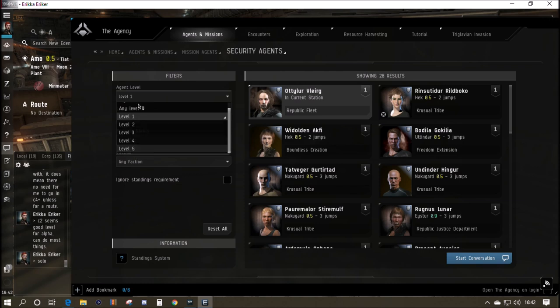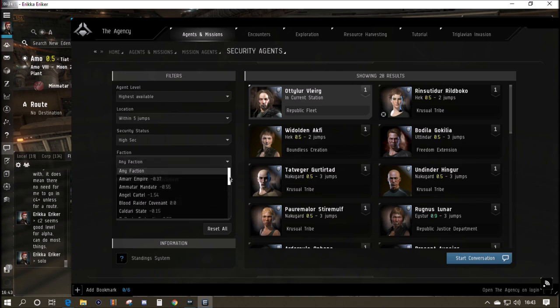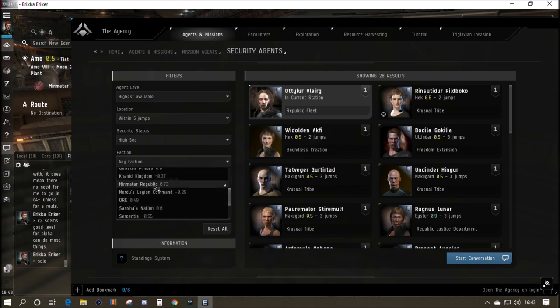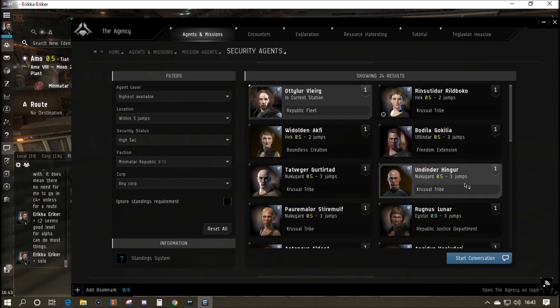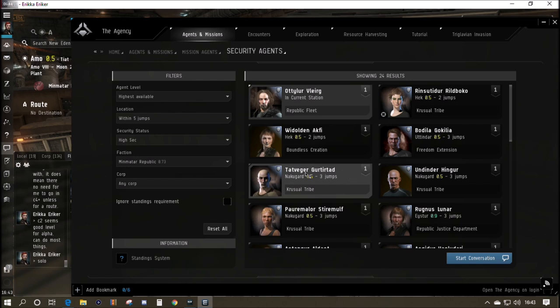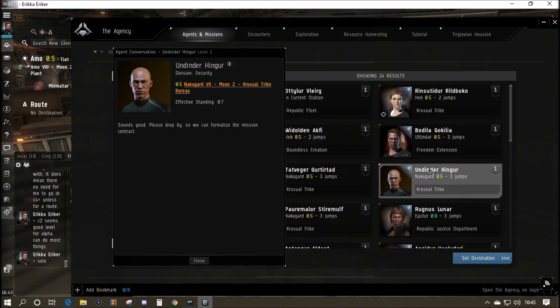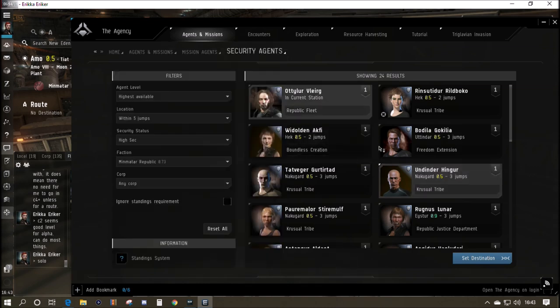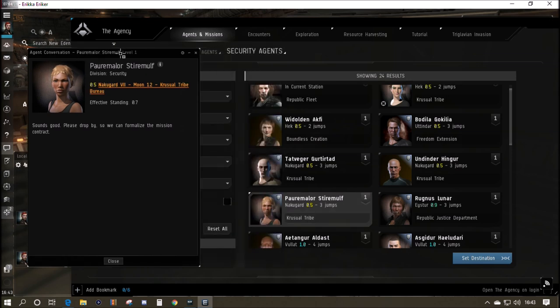Agents go up to level five — I do have a look at level five missions if you like this kind of video. We want them local and in high sec for now, though we will go to low sec and null sec eventually. You can choose exactly which faction. The Amarr Empire is an option; you can do them for the Guristas if you like, but Minmatar Republic is probably appropriate for us. We're looking for ones in the same corporation and as close together as possible. We've found two level one agents in the same station — the Moon 12 station.